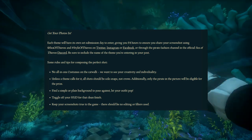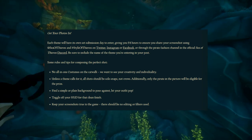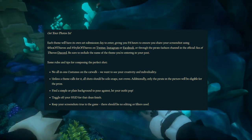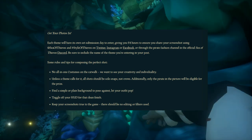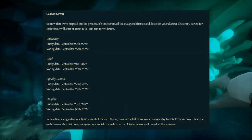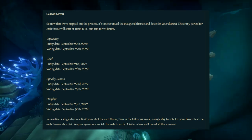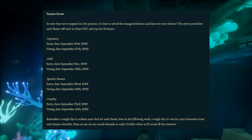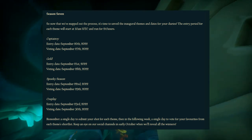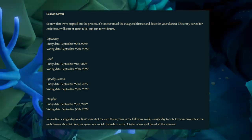How the submission phase works is we're going to have four 24-hour periods. Each 24-hour period is a different theme, and you will only be able to upload your submissions for that theme during its 24-hour window. The first day, September 20th, is the Captaincy theme. September 21st is the Gold theme. September 22nd is the Spooky Season theme. And September 23rd is the Cosplay theme.